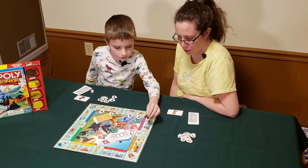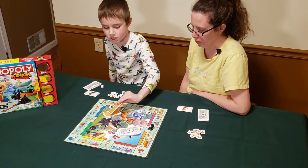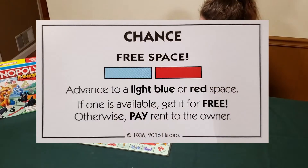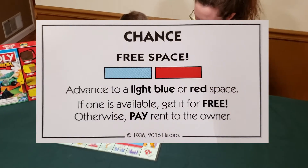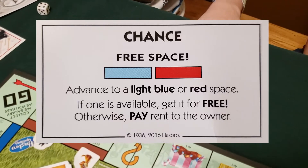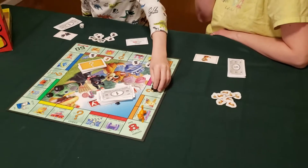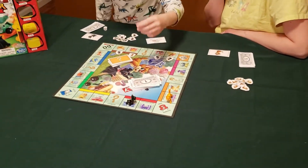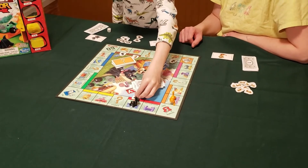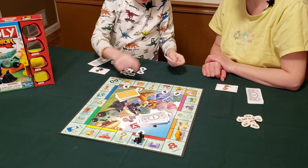Mom rolls a four and draws a chance card. It's a good one — it says free space, advance to a light blue or red space. If one is available, get it for free; otherwise pay rent to the owner. So I go to the movie theater and get it for free — I just put my token there. I get to choose which red or blue space to go to, and it makes sense to go to the red since I already own the blue.